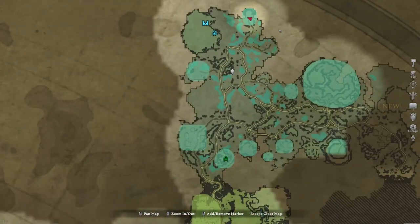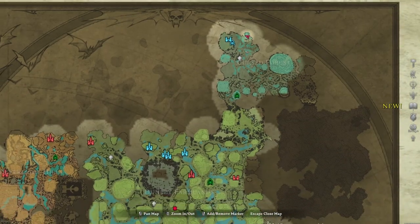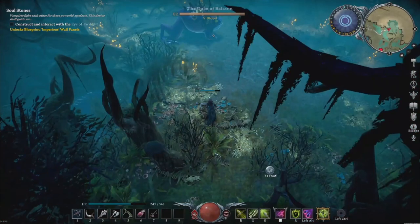Hey guys, today I want to show you how to unlock the frog form. To do that, you have to head to the Swamp of Greed here on the map.